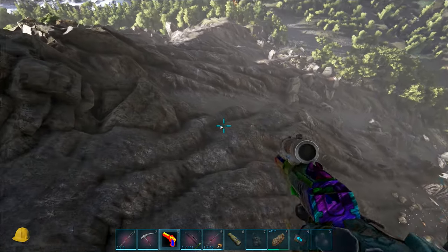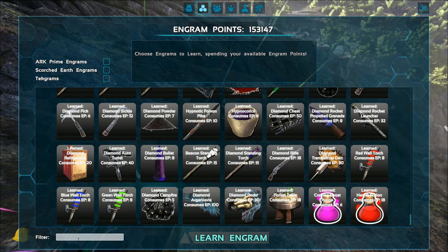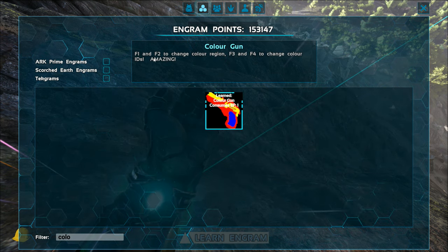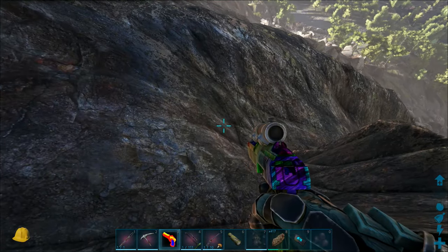I can't remember what level you have to be to learn the engram, but you just come in here, type 'color,' and it's right there. You can see it says F1 and F2 to change color region, and F3 and F4 to change the color IDs — which is amazing.